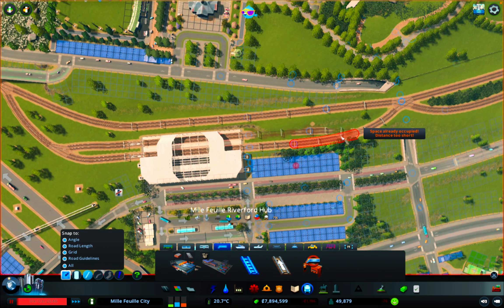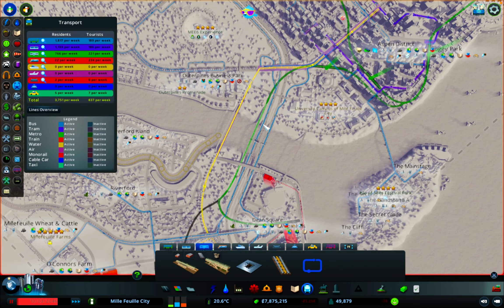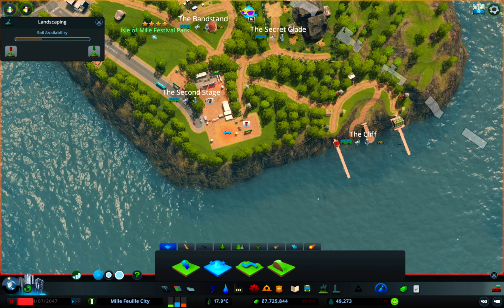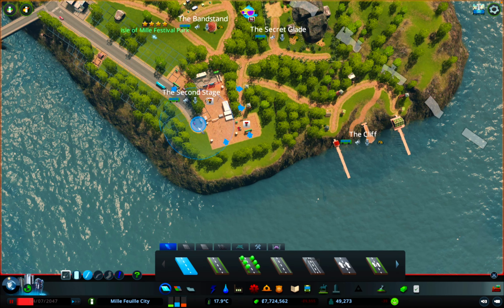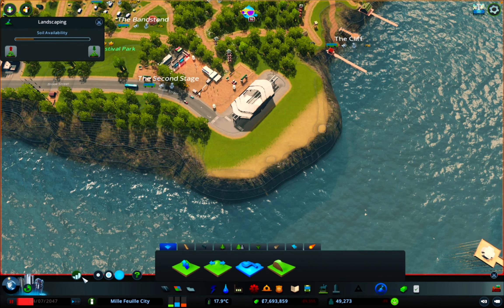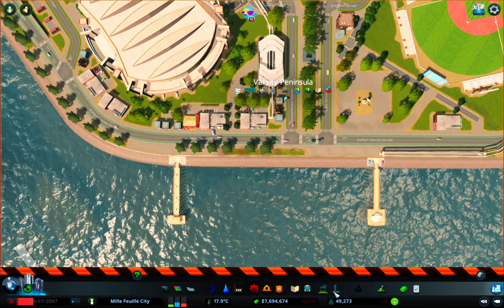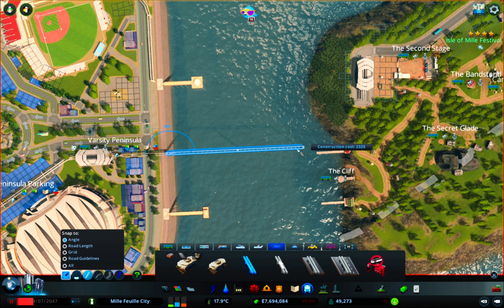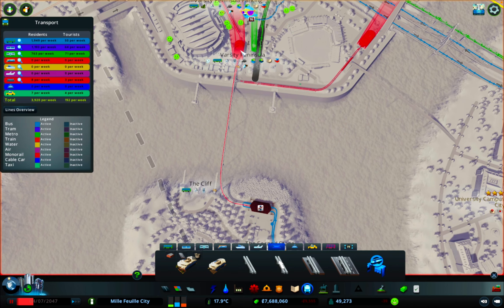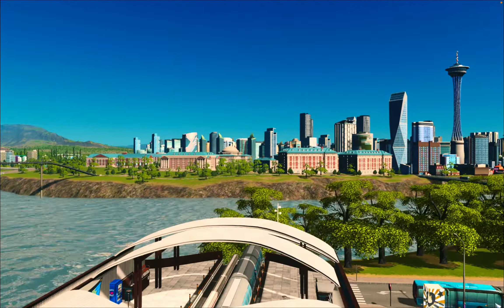There's an opportunity to expand the monorail network across the water. At the moment if people come into the city by train to visit the festival island, they have to go all the way through the city. By doing this they can jump straight on the monorail and get to the festival island directly. It's going to have a beautiful view as it comes across the water - a really nice way to enter the city.